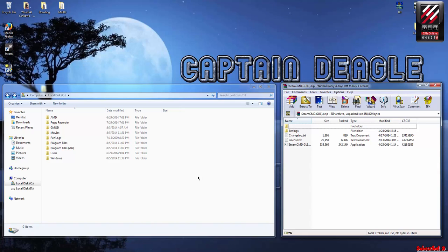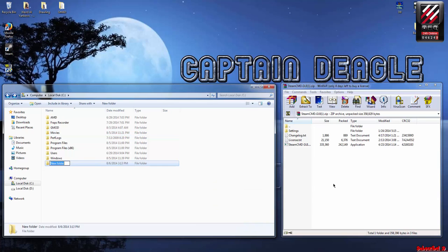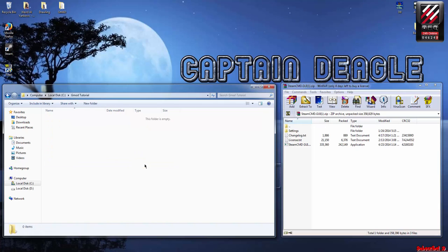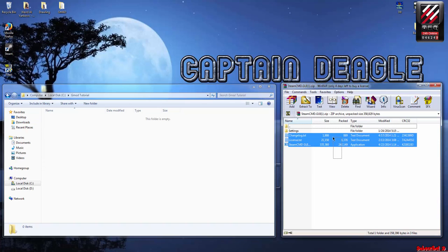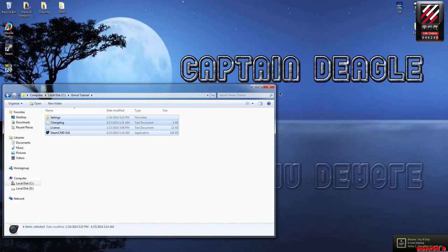Let me just get down to the point, because I know you guys came here to see how to install it. The first thing you want to do is find a folder where you want to install it. I already have one called Gmod, but I'm going to create a new one called Gmod Tutorial. You're going to need WinRAR or some kind of zip utility.